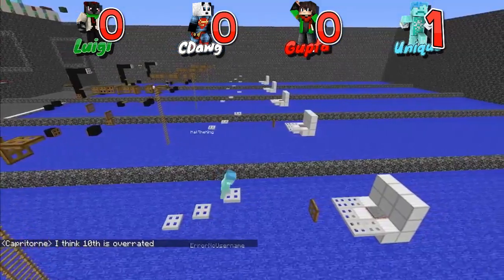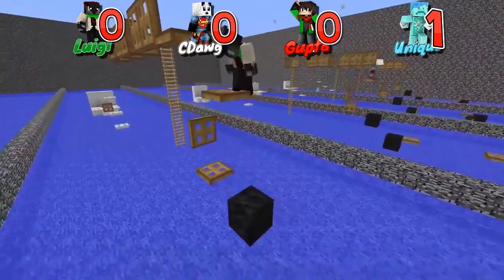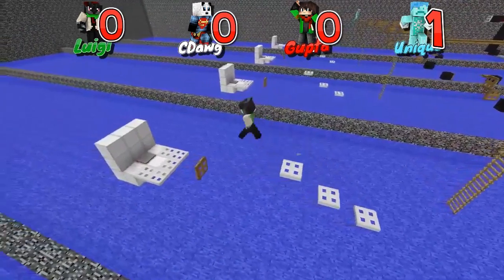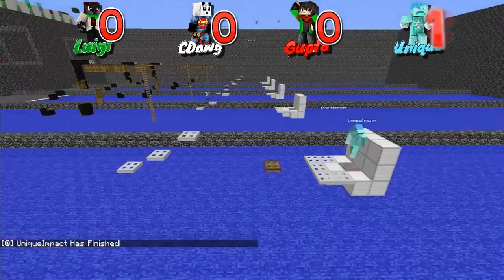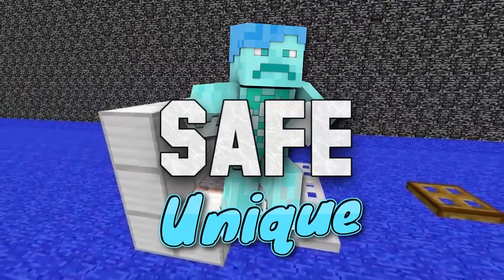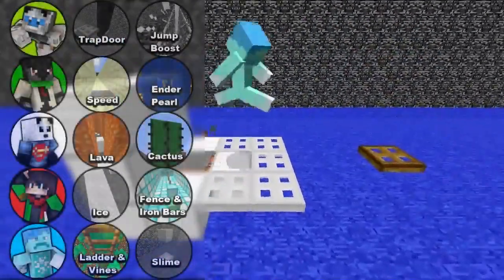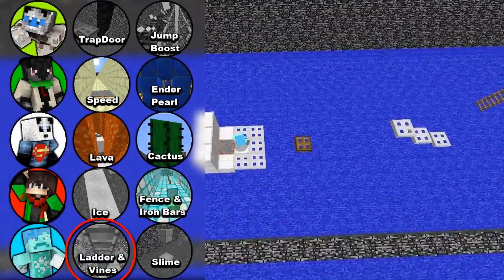Unique is in the lead by a long shot. But can he make this really tough final jump? He misses the easy one before it. Everybody else is struggling. Oh — I've activated the trap. This is somebody's chance — Seadog and Luigi are close. Oh my gosh! Seadog fell! That was your chance, guys! I did it! I did it! Unique gets a second course — ladders and vines. Final three. Let's reset.